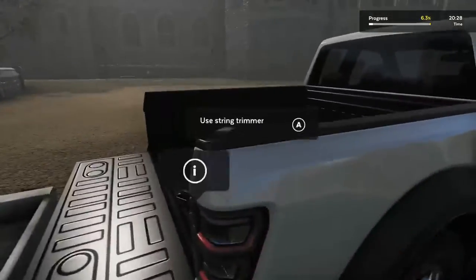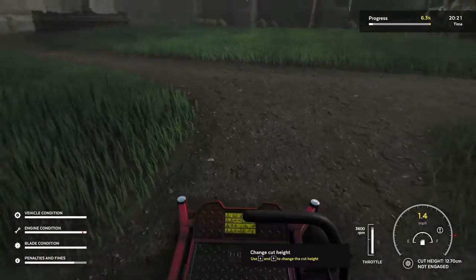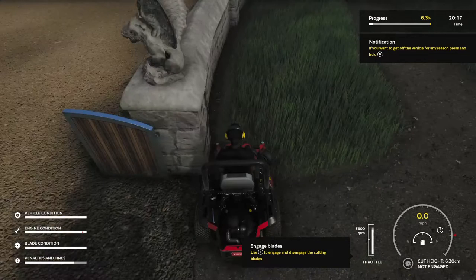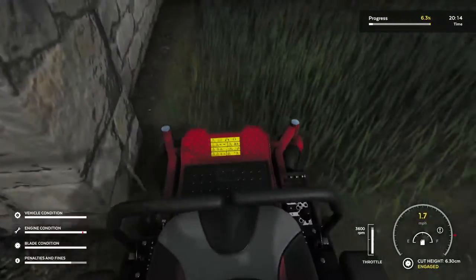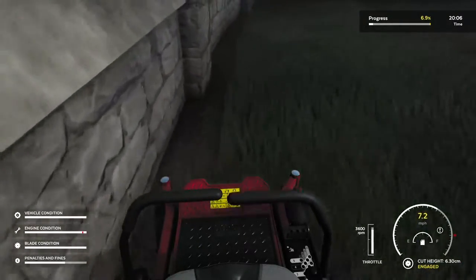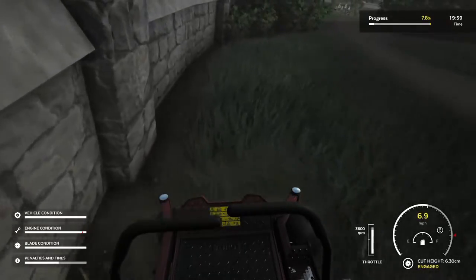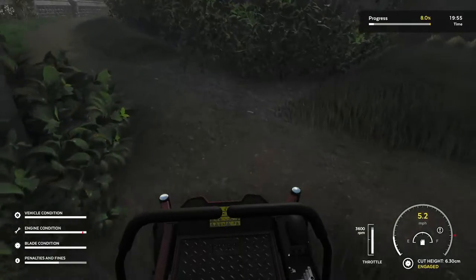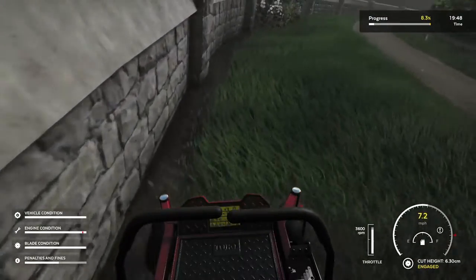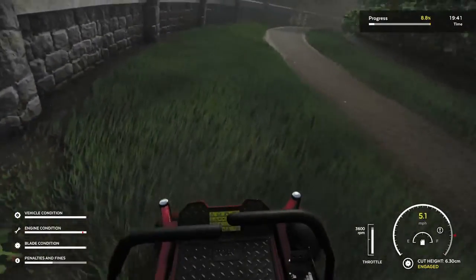We are going to cut using the left side of the mower — it does minimize any penalties we might get from leaving clippings behind. You do have a zero turn mower here, so we're going to make use of that. We need a 650 cut height, so we'll get to 630. We're going to run all the way around and edge the outside of these first to get the more dangerous portion done. Be cautious when you get to these flower beds that you don't run into them and damage any flowers.